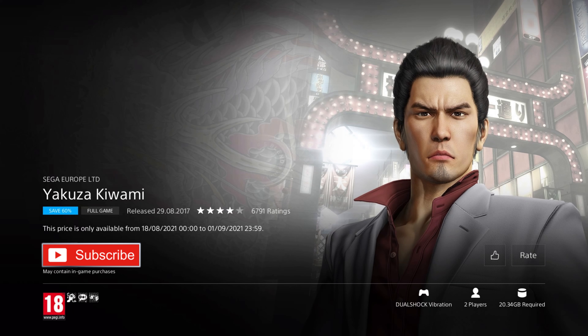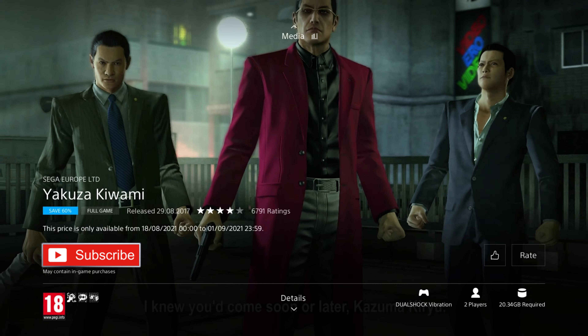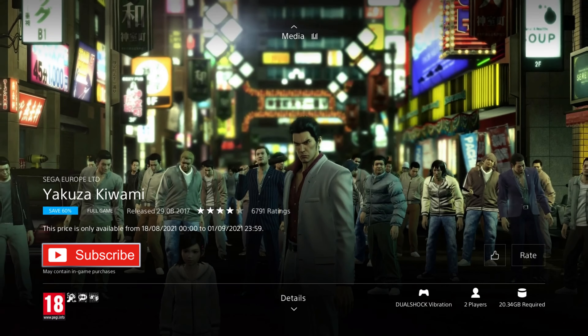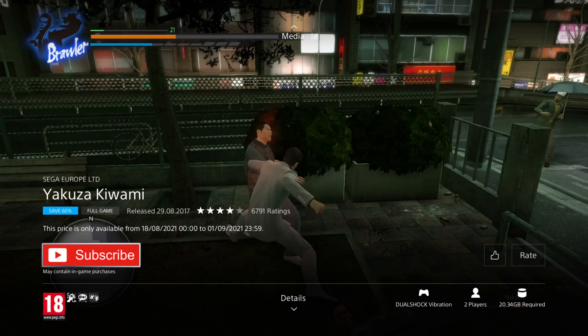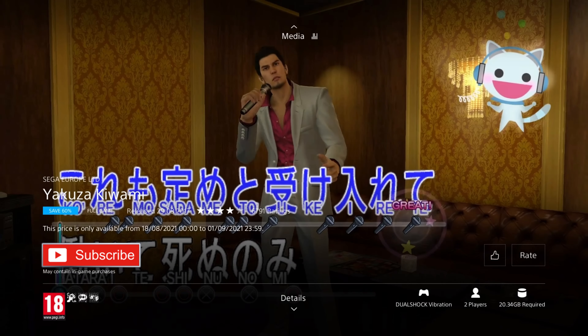Yakuza Kiwami is our next game. It was released in 2017, so it's 7 years old, and is on a 75% discount for the low price of £3.99, which is a really great deal. This third person action game is set 10 years ago, where you took the blame for a crime you didn't commit, and now you're released from prison and expelled from your Yakuza family in a city you no longer recognise. You soon become entangled in chaos as 10 billion yen of Yakuza money vanishes, and it's up to you to find out what's really going on. There's a huge amount of games in this franchise and they're all on sale right now.